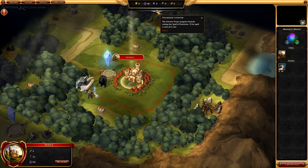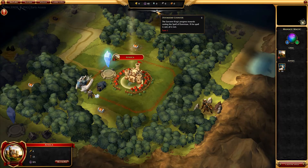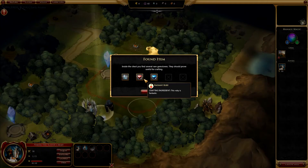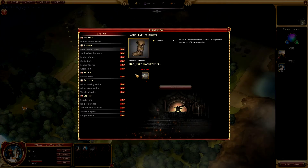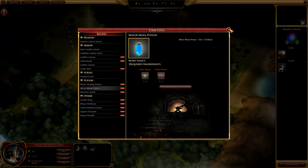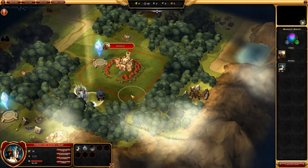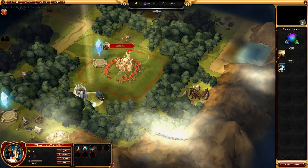Now the Doomsday Counter is very interesting because that pretty much keeps track of when the Sorcerer King will unleash his attack. I have not reached that point yet, but maybe we'll get close to it this time around. Let's get some loot — there is crafting in this game, so you get little items. You go to your crafting menu, and as you collect loot, you can turn it into different armors, potions, and scrolls to aid you in combat.